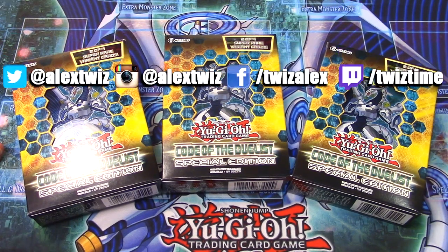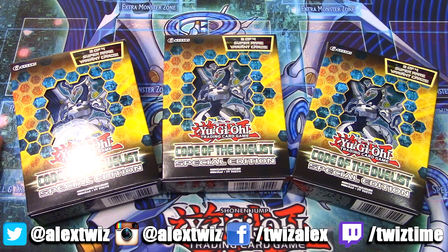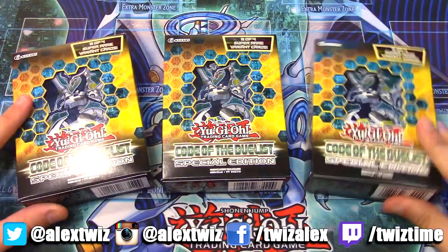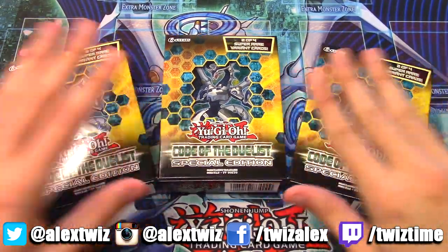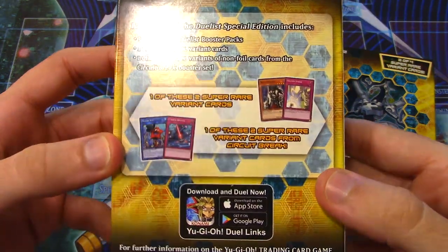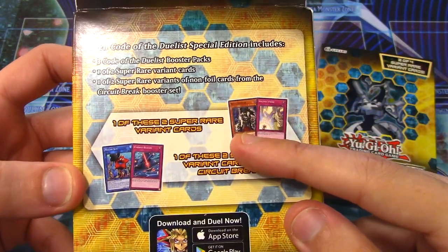What's going on, Baby Dragon Squad! I got a special opening for you guys today. I was at Target and saw they had the Code of the Duelist Special Edition, so I decided to pick up three of them. We're gonna be opening all three today, hopefully getting some sweet pulls. This is what the back looks like - we are guaranteed to get at least two promos.